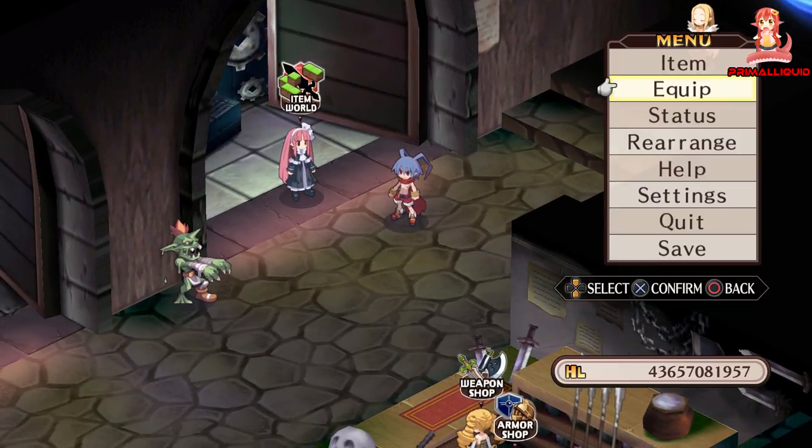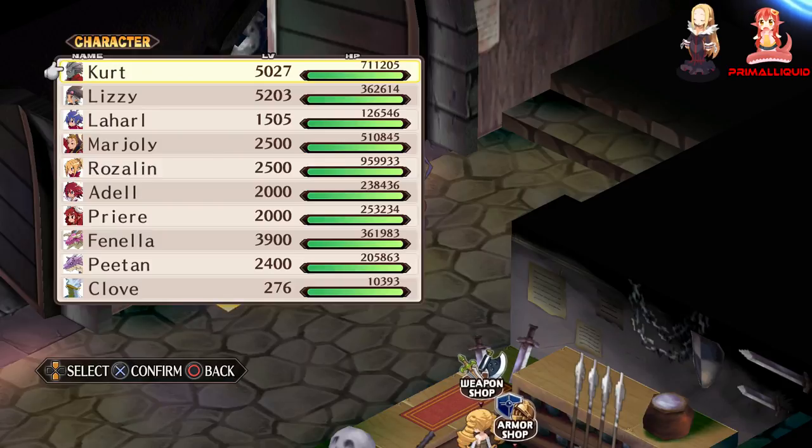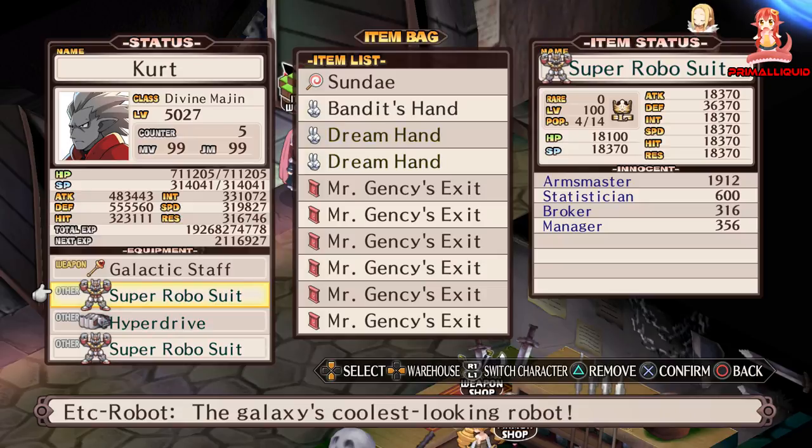If you want more of them, then you have to go into the item world and steal it from the item god on floor 100. When it comes to the Super Robo Suit, I do highly suggest constantly resetting until you steal a rarity 0 or 1.